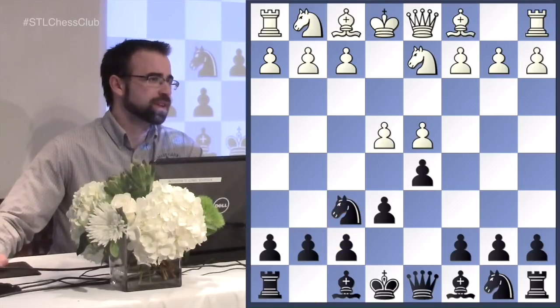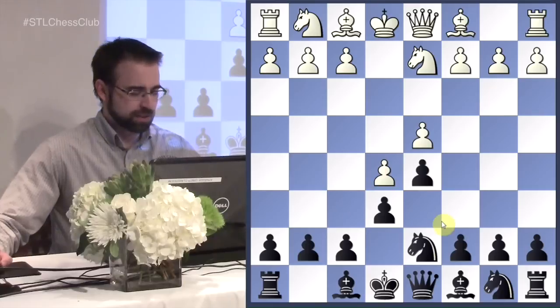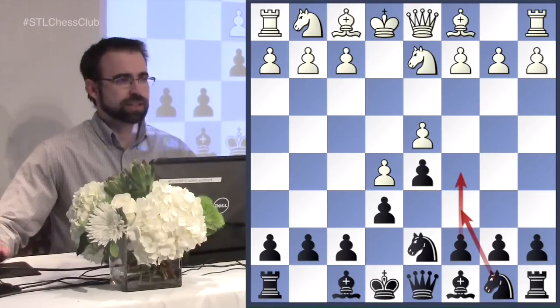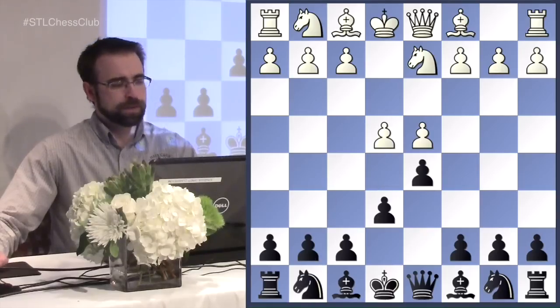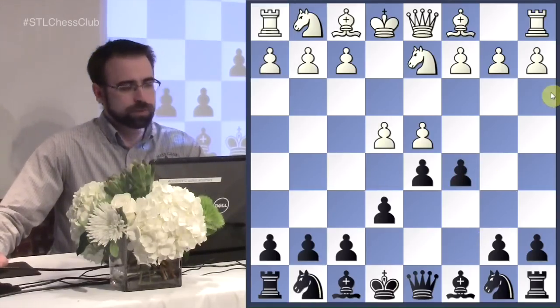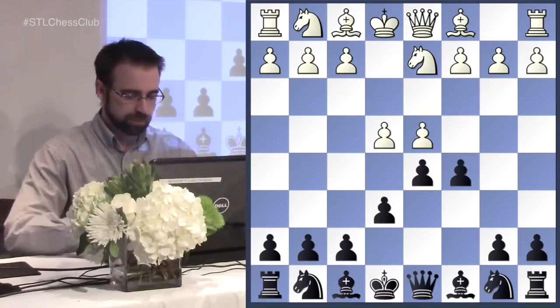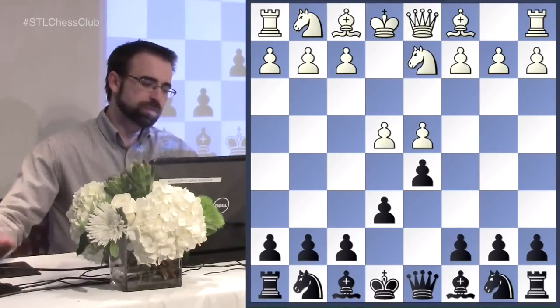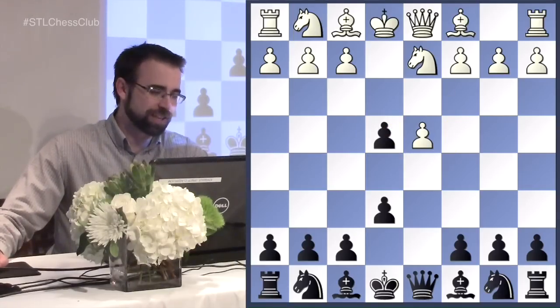There are a couple of ways black can respond. Perhaps the most popular is knight to f6, leading to closed positions where black's plan is c5, knight to c6, and attacking the center. If you prefer open positions, you might look at c5, which guarantees pawn exchanges and a wide open position. You can also go for the Rubinstein variation by just taking.